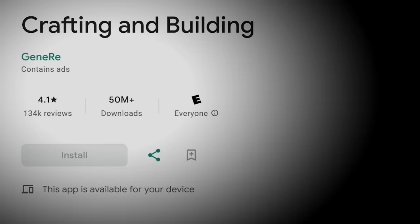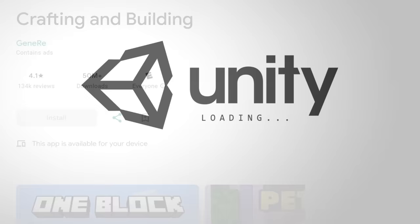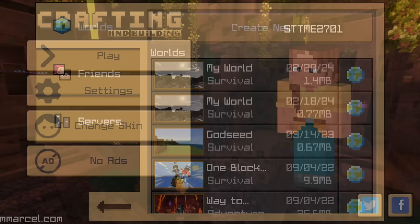Introducing Crafting and Building, an app featured on the Google Play Store with over 50 million downloads and 134,000 reviews at 4.1 stars. The game looks extremely similar to Bedrock Edition, more specifically Pocket Edition.